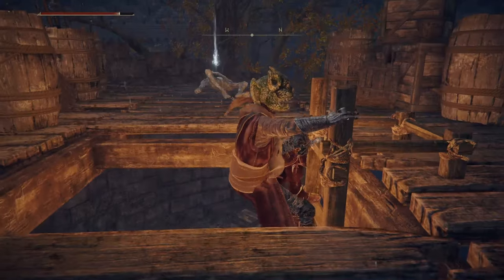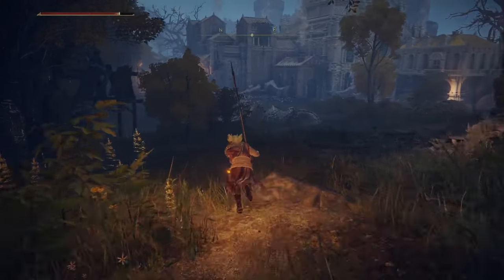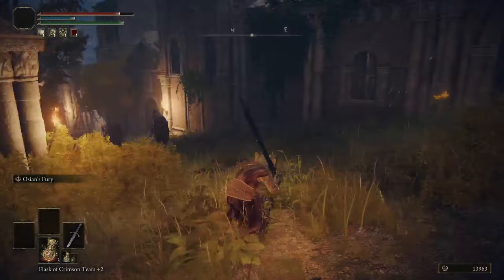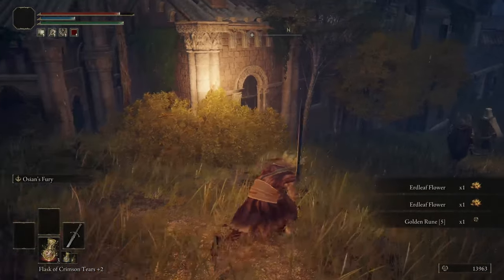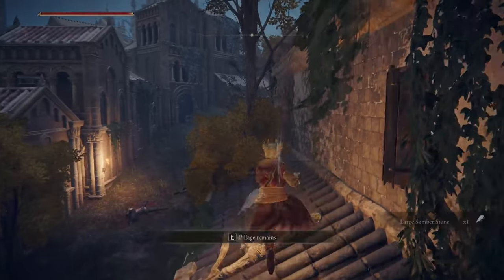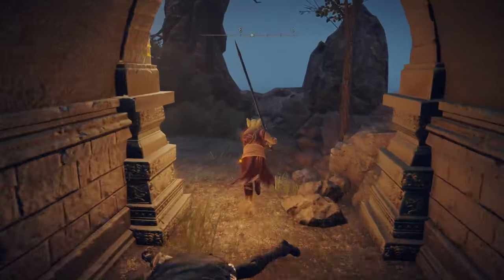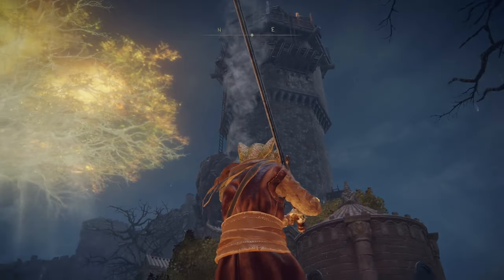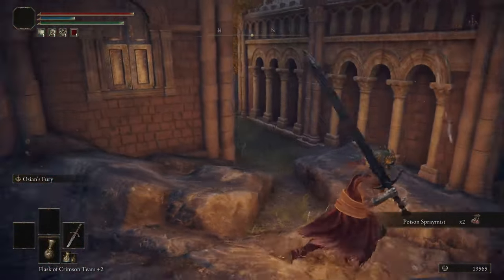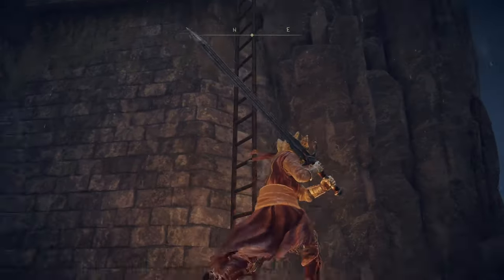Let's climb up and check it out. There's some somberstone. So we wrapped around the eastern side, and then there's like the entire coastal area we haven't gone through yet. Bunch of pages — it's like a patrol. If we just drop down, large somberstone, lovely. There was a ladder to get all the way up into that tower. We can hear some misbegottens.